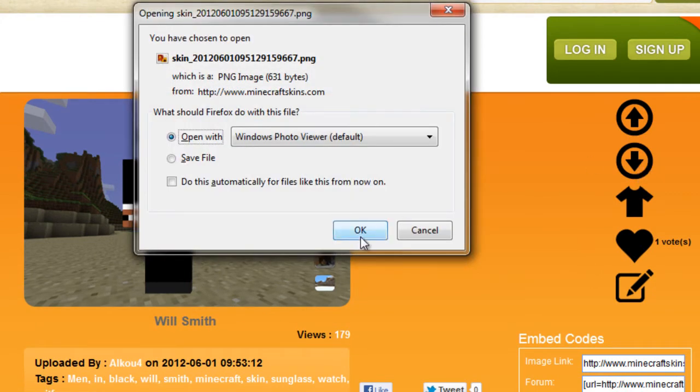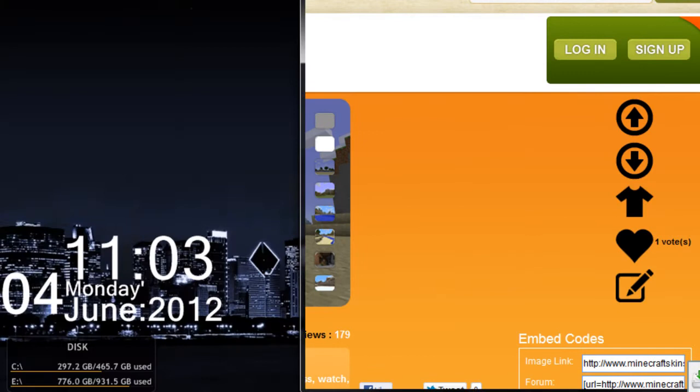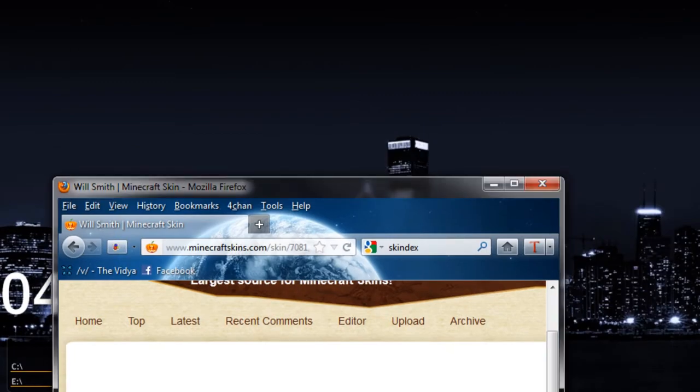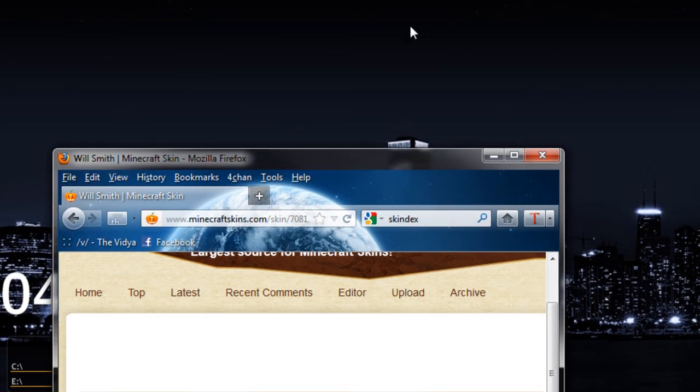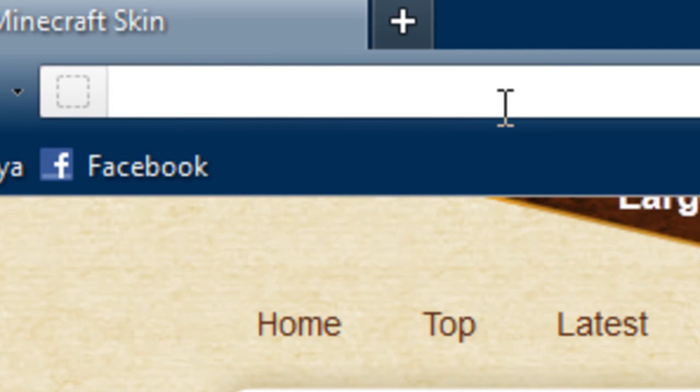You're just gonna wanna click the down arrow for download. Then you just download it, right click it, open it. Put it on your desktop — well, you don't have to put it on your desktop, but wherever you wanna put it. After you have the download of what your skin, you want it to be.